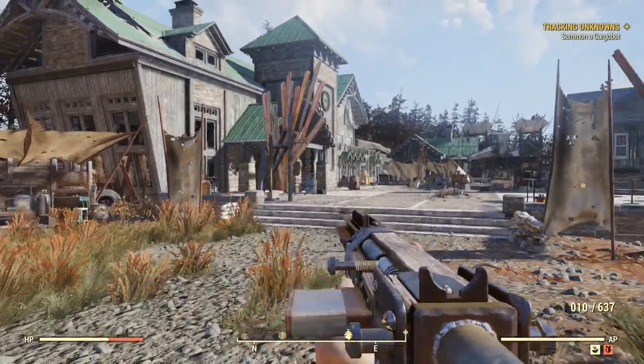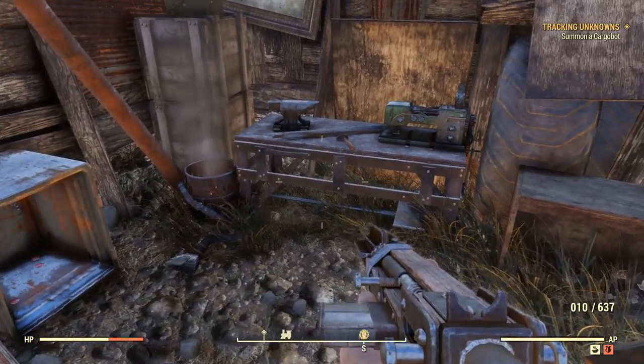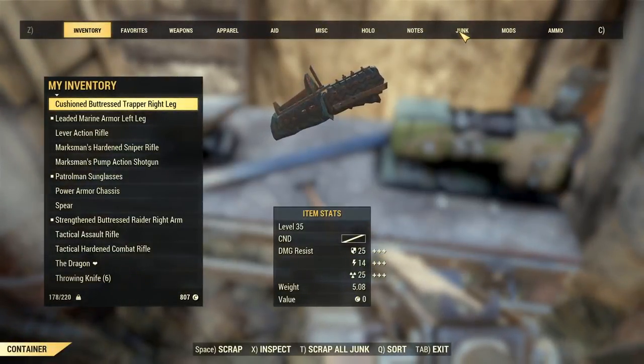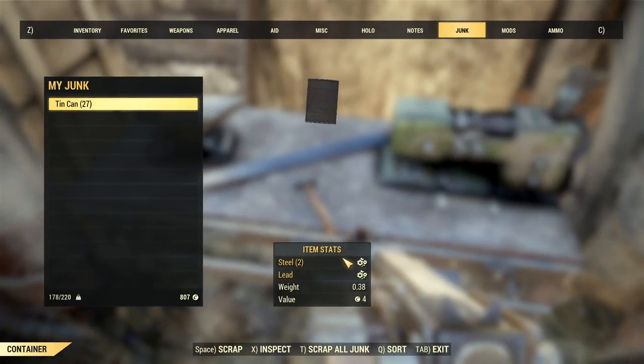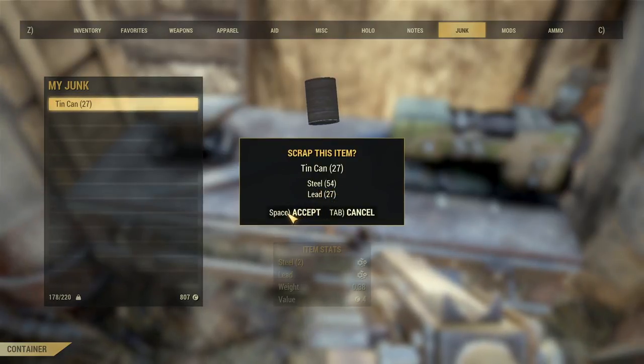Once you guys take those tin cans off, they'll give you about 9 tin cans each. Once you disarm those traps, come on over here and you're now ready to scrap your items. If we go into junk, we can tell that we got tin cans — 9 for each trap. 9 times 3 is 27. And if we look at the tin cans, here at the bottom we see the item stats: steel 2 and lead 1. So just by doing this simple thing, we get a total of 54 steel and 27 lead.